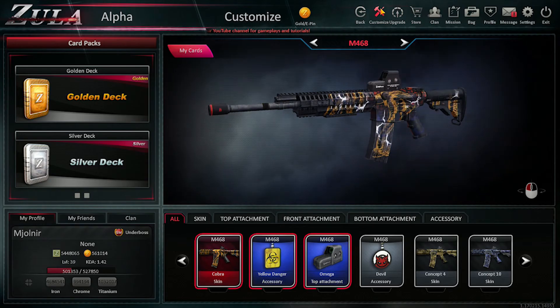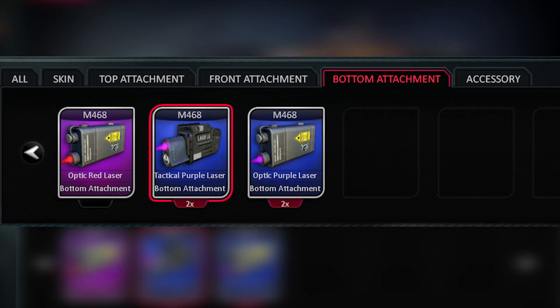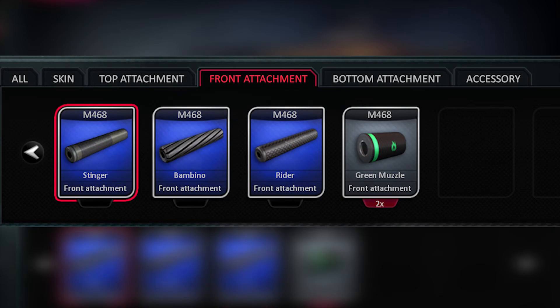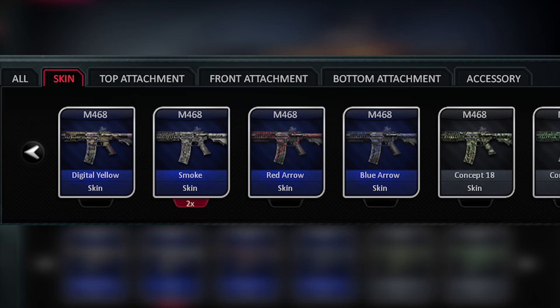In this skin system there are five different accessories: top attachment with different types of aim; bottom attachment with different types of laser; front attachment with different types of suppressor and color modifiers of the shot; accessories with different key fobs designed especially for the weapon; and skins with different options to customize your weapons with colors, patterns, etc.